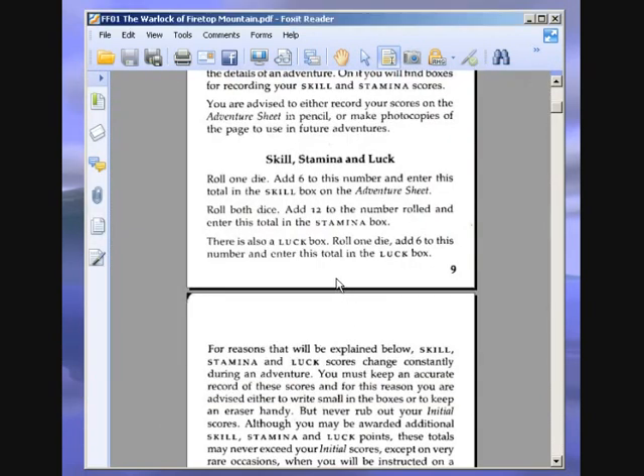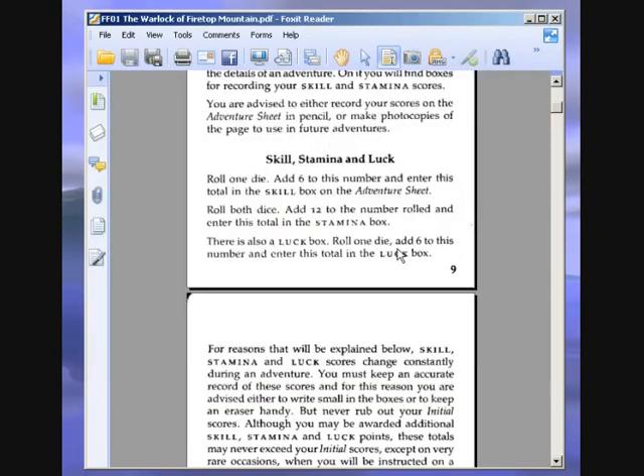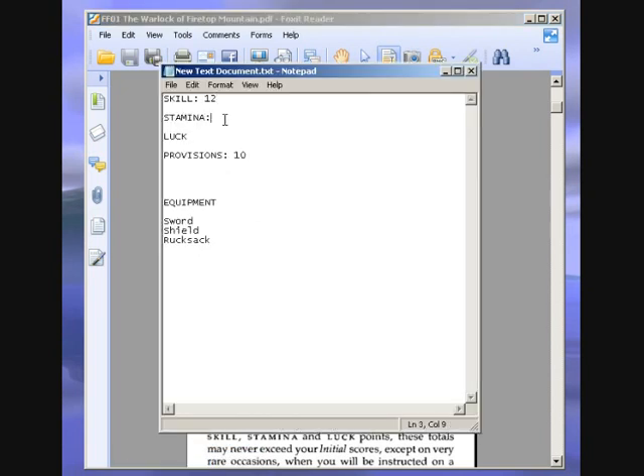Roll both dice, add twelve to the number rolled and enter this total in the stamina box. I'm using a dice program — I could use real dice, but then you wouldn't know I wasn't cheating. We roll and get three. So twelve plus three is fifteen. That's pretty bad for stamina — the maximum you can get is twenty-four. That's pretty appalling, but at least I have good skill.